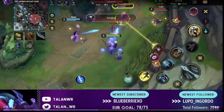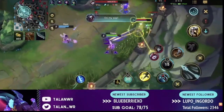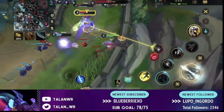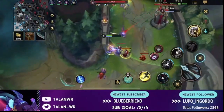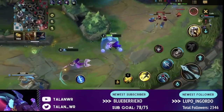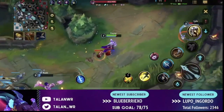After Jhin walks up, tries to auto us, takes too much damage, and walks back, Lulu walks forward meaning we can turn our attention to Lulu — again a two versus one situation in the lane. Now Lulu steps up and I can auto her because she goes too far forward. Me and Nami both just pressure Lulu. You can see we utilize that small advantage of them not being on an equal level to get multiple more autos in and win the trade overall.